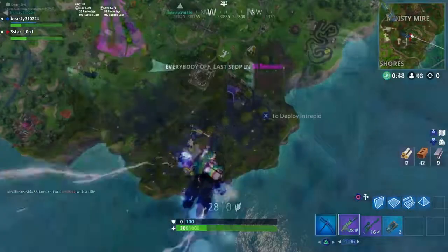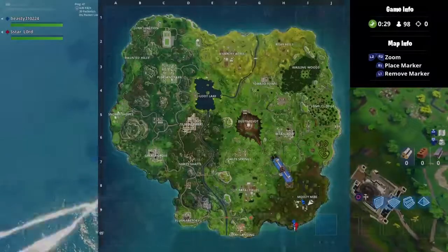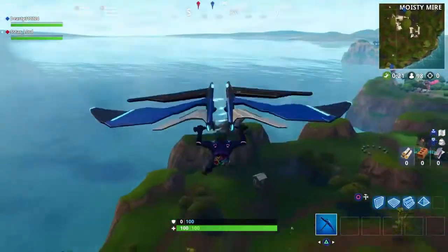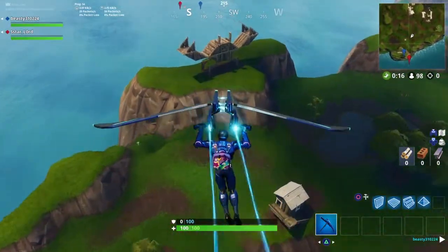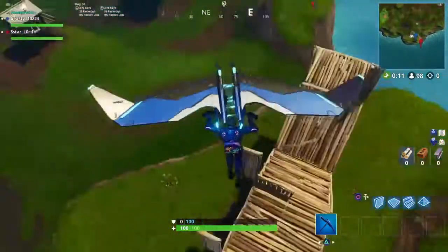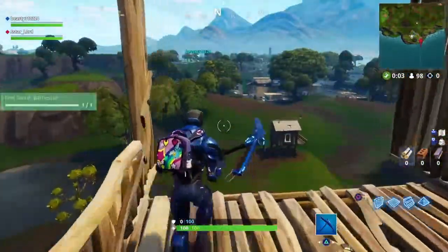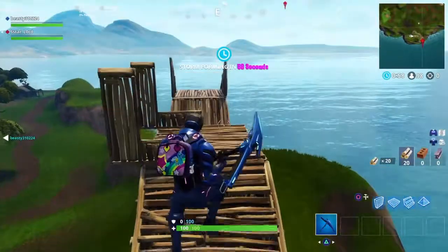Moving on to the third location for the third secret battle star — you guys gotta come to Moisty Mires and go to the lobster. Once you guys go to the lobster, you guys gotta land on top between the eyeballs in the middle. This is the third location and as you guys can see I haven't got this one, so it will spawn in and you guys will see it right now. The third secret battle star is right here — you guys can search it. You can see it says 'secret battle star' right there. That's the third location.